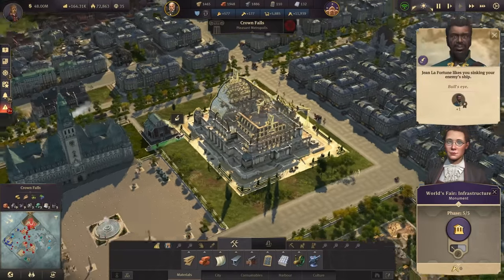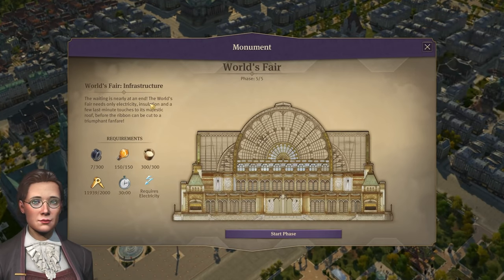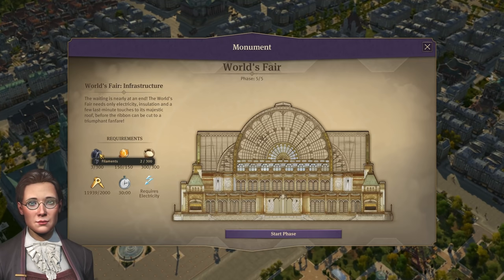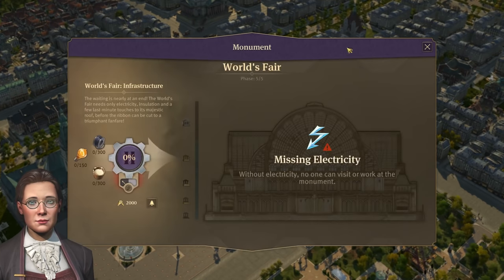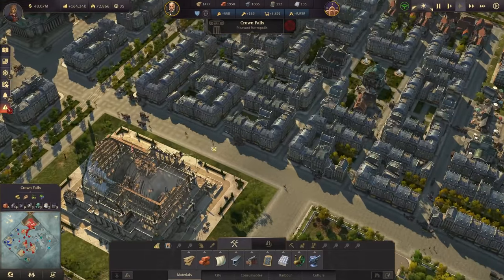Boom, there we have it — to start the last phase, phase five, the infrastructure. The waiting is nearly at an end. The world's fair needs only electricity, insulation, and a few last-minute touches to its majestic roof before the ribbon can be cut. It requires electricity, and oh no — filaments! We don't really have that many filaments at the moment, and electricity is also a bit of a problem.